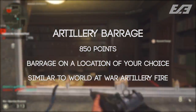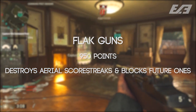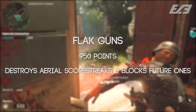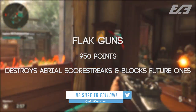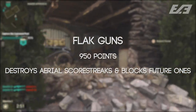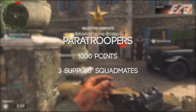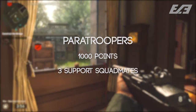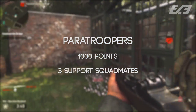The Flak Guns at 950 points destroy all enemy aerial score streaks and block enemies from using new ones — essentially an EMP but grounded in a World War 2 context, without affecting your HUD. The Paratroopers at 1000 points call in three support squad mates who drop in via parachute, as seen in the trailer. I didn't get to test how useful they are or how long they last.